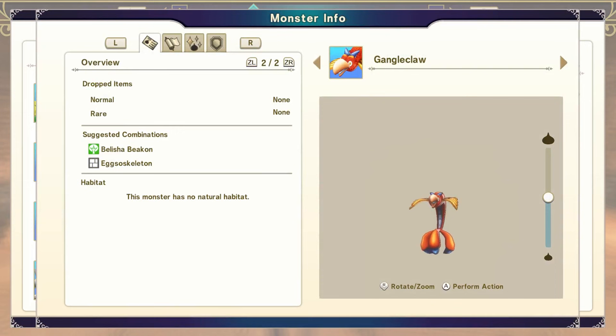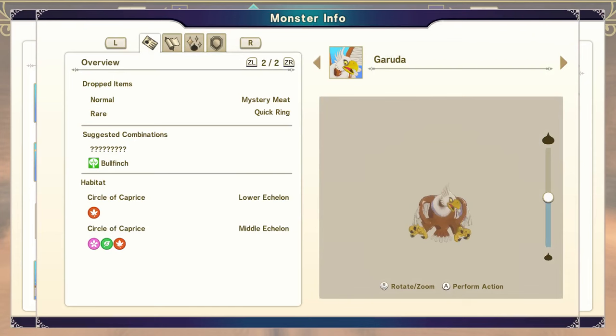You're going to need a Gangle Claw. The easiest way to get one is any nature type with any material type where either is a rank B. You're also going to need a Garuda, which you can get at the Circle of Caprice, either the lower or middle echelon.